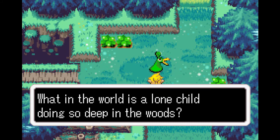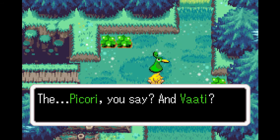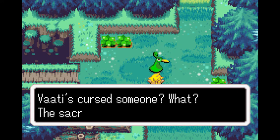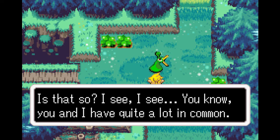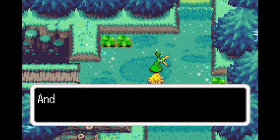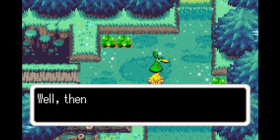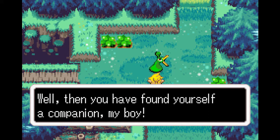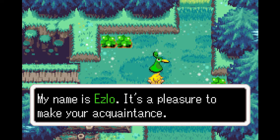The creature asks what a lone child is doing so deep in the woods, and Link explains the situation. He mentions the Picori, Vati, someone being cursed, and the Sacred Blade. The creature responds: 'You and I have quite a lot in common. I too am on a quest to break a curse of Vati's. And you say that reforging the Sacred Blade can break his curse? Then you may have found yourself a companion, my boy. My name is Ezlo. It's a pleasure to make your acquaintance.'